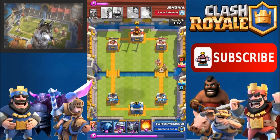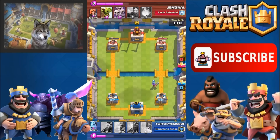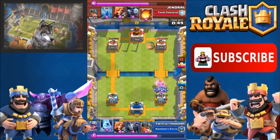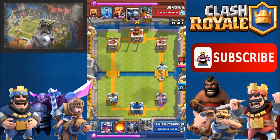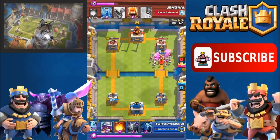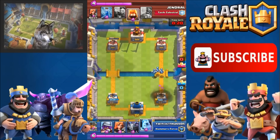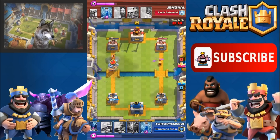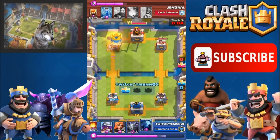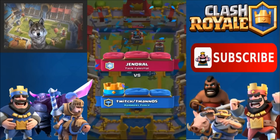His Elite Barbarians come and I don't have my Valkyrie — I kind of miss my Fireball — but Minions take care of the mess. I make another big push but he stops me with Skeleton Army. I use Fireball to stop the Goblin Barrel and push again down the left lane. He doesn't have enough to stop it — so this deck works really well against Zap Bait decks as well.